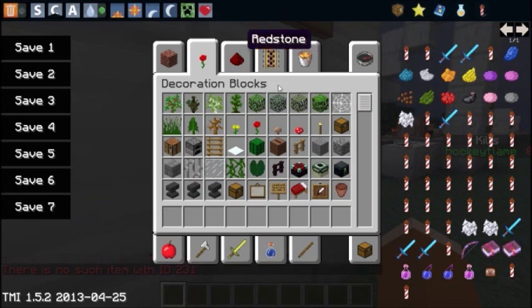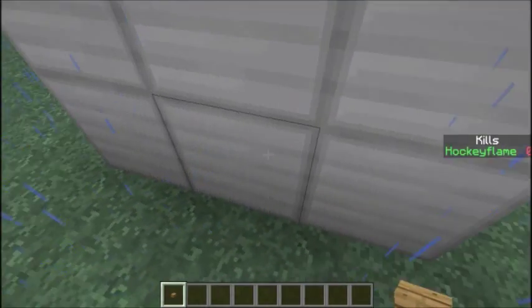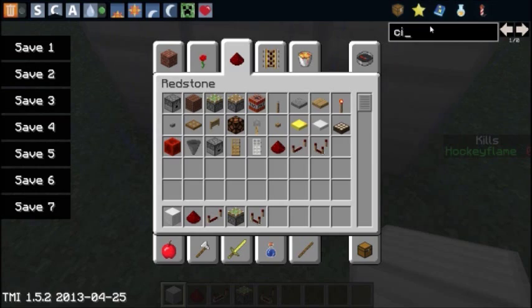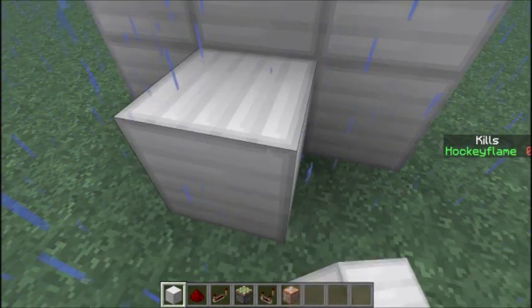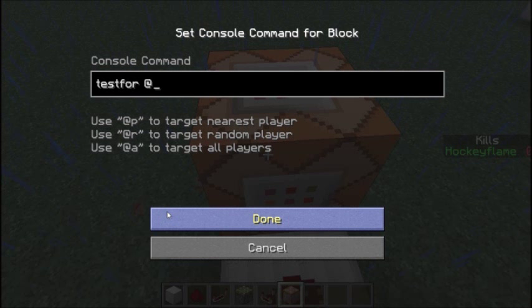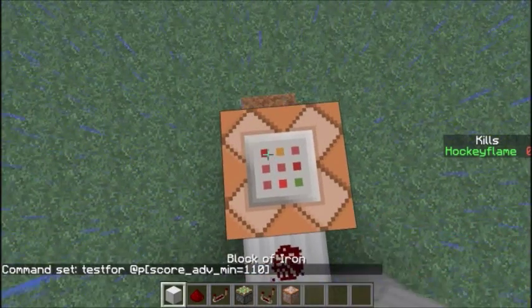But yeah, you need to give yourself stacks so it's refilled forever and ever. So now just get your normal redstone tools. Of course you're going to need the command block, a sticky piston, a comparator. I'm just going to get my command block. The command is: testfor @p with no space between @p and the bracket, then score_underscore — the real name of it was ADV — score_min equals 110, which is the price, then close bracket.